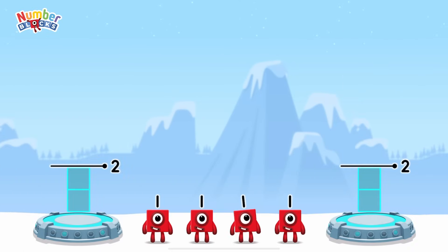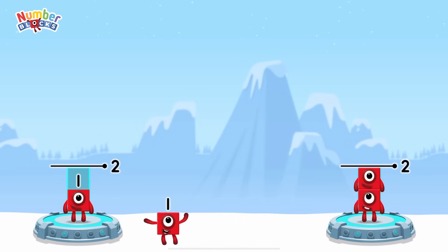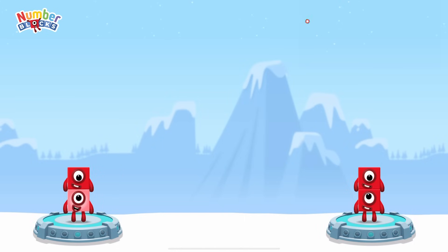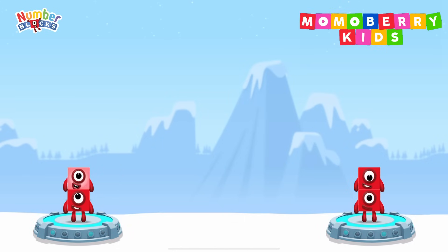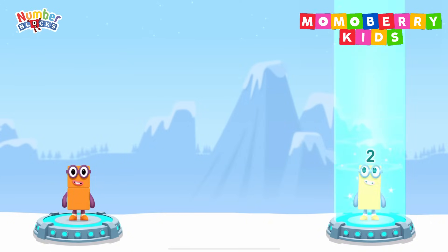Share the number blocks evenly to make two groups of 2. 1, 1, 1, 1. Correct! 1 plus 1 equals 2. 1 plus 1 equals 2. 2 equals 2.